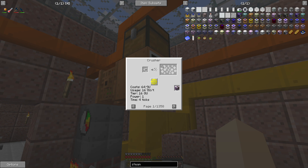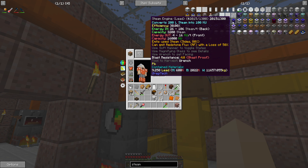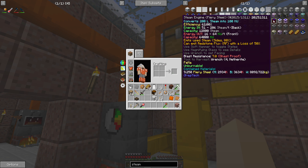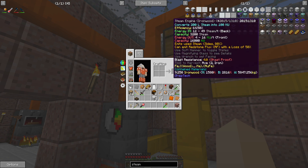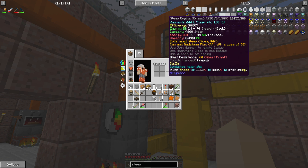This machine uses KU — kinetic units — which are supplied by an engine, so 16 KU is what it needs. A lead engine can do it at its maximum, but its efficiency is only 30 percent. You can go with a fiery steel engine where 16 is its minimum output, and you'd only need 51 steam input because its efficiency is 62 percent.